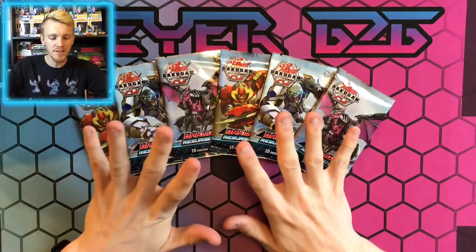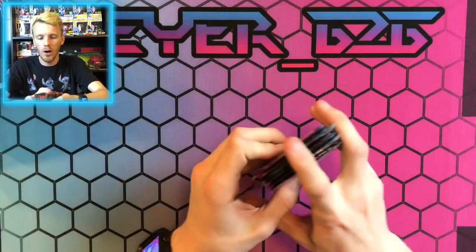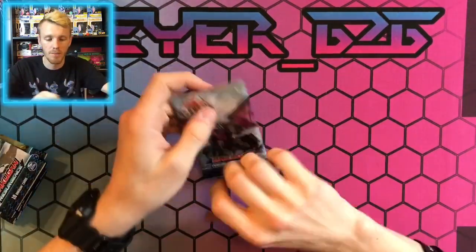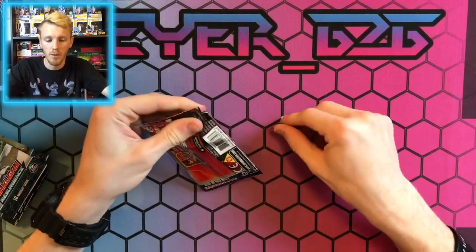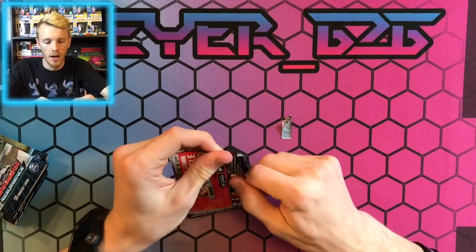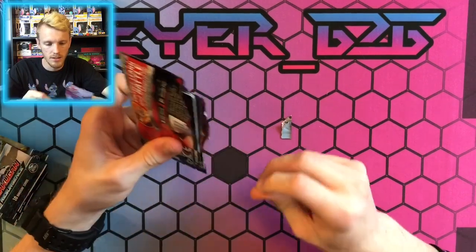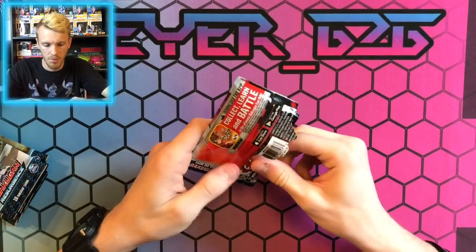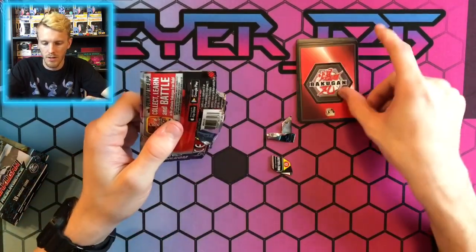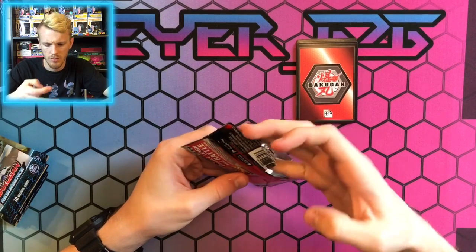We have our six packs here: two Garganoid, two Gorthion, and two Maxator. We're going to be opening all six packs right now. We're going to start off with our Garganoid pack and see what we get. Parts one and two had some really good pulls — go watch those and come back — I'm very happy with what we pulled. I'm hoping to pull even better stuff in these packs.